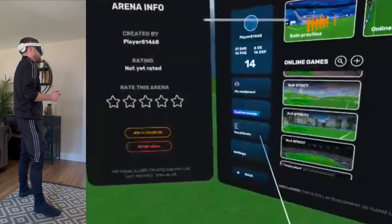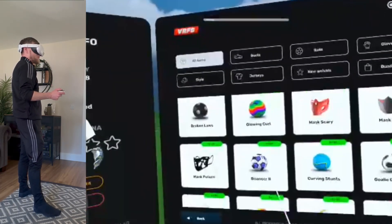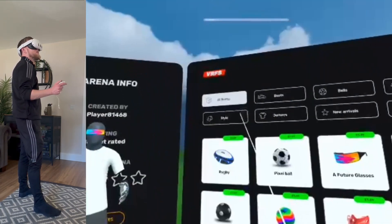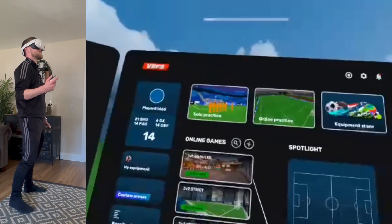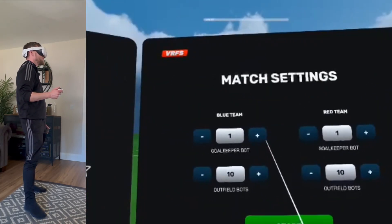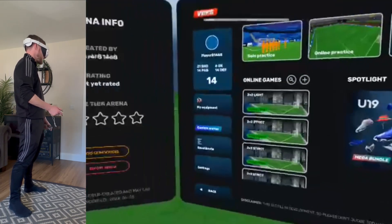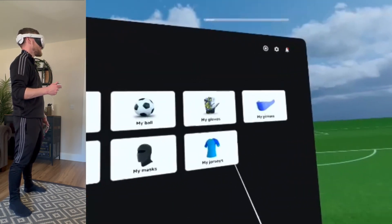I don't know what all these are, but you can build custom arenas and stuff. It would be really good if we could see some pixel balls — there's some extra bits and pieces that you can purchase. You could buy new gloves, new balls if you wanted to. I presume you can maybe build your kit there or something. It says it's still in development, so please don't judge too harshly. Maybe if you see this, a little bit of feedback for them. What I'd really like to see is in that solo practice bit, could you build up like we've got here? I think you can build your own jerseys and everything there, maybe.